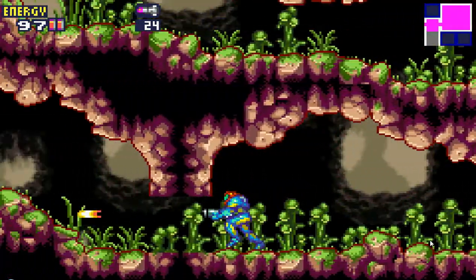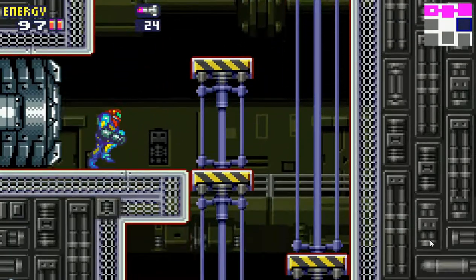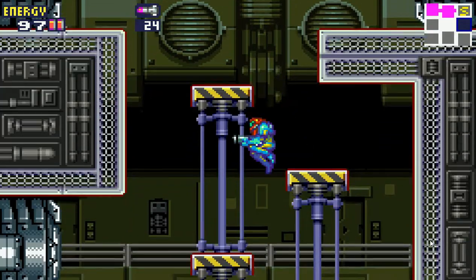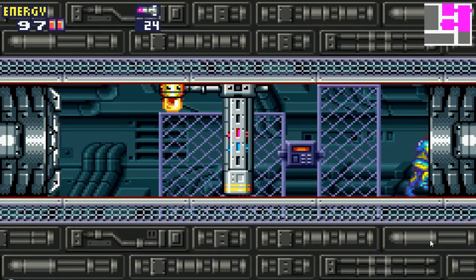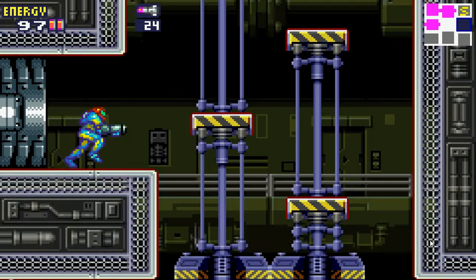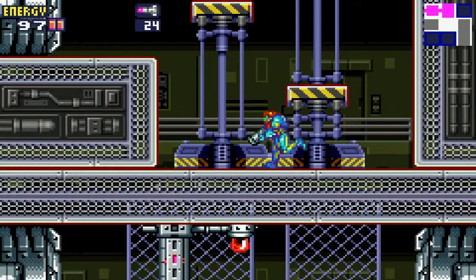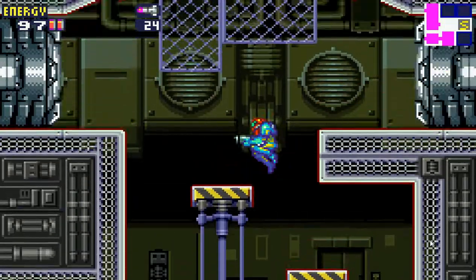Off we go to the next one. I could go all the way down here, but it's a dead end — I'll show you. There's only a save room right there; can't get through that yet. And down here there's just a big floor grid that we can't get through.